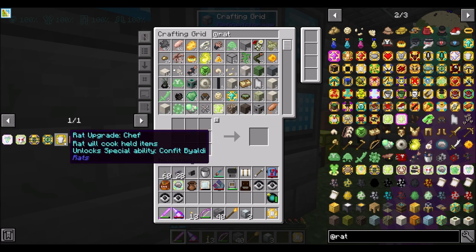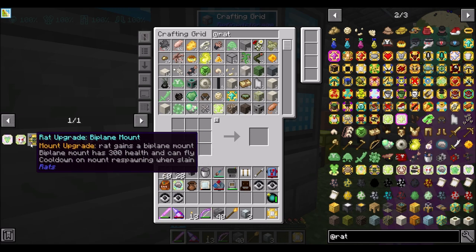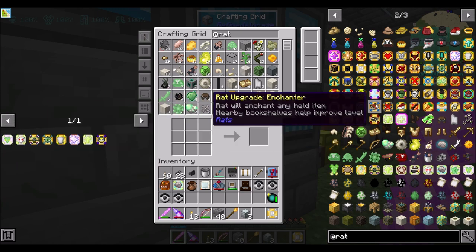Other things I'd like to play with: the chef upgrade can make some cool food. There's the rat upgrade Ender, which allows the rats to teleport at will. There's the rat upgrade Biplane Mount, which allows the rat to get a mount that has 300 health and can fly. The Ratinator - half machine, half rodent - fires dual lasers at targets and has 80 base rat armor. I'm going to try some of these out and might wind up combining some upgrades.